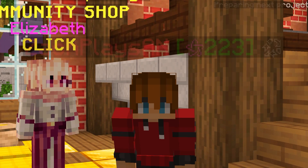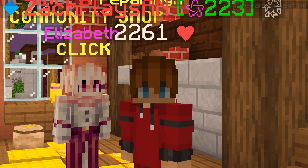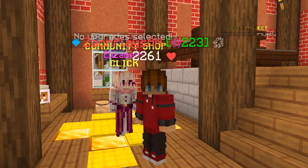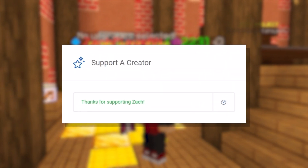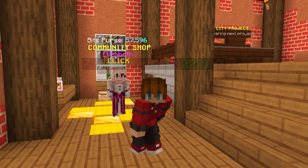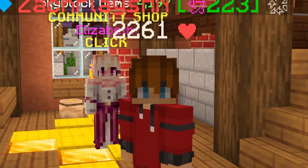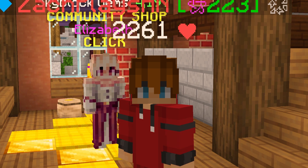Before we get fully underway with today's episode, if you guys find yourself checking out on the Hypixel store, whether you're getting some Skyblock gems or rank or anything on the site, consider using code Zach on checkout — that is Z-A-C-H. It now saves you 5% on your purchase and directly supports myself and the channel. Save yourself 5% on those purchases, do yourself a favor, do me a favor, and without further ado, let's jump right into today's episode.